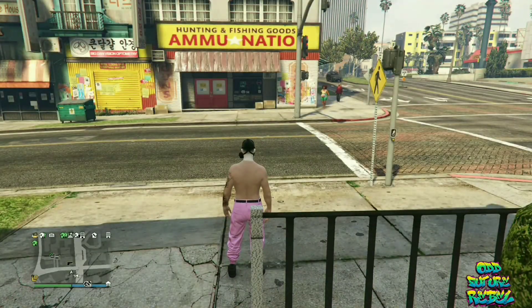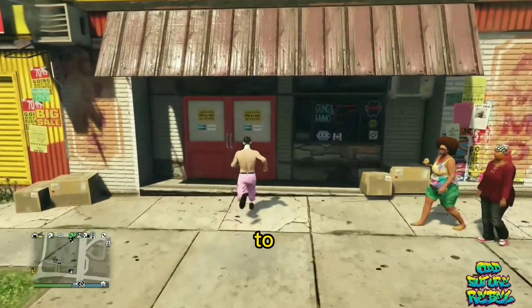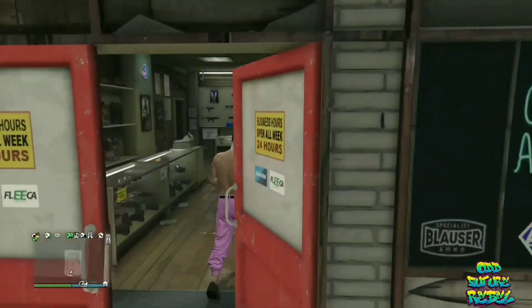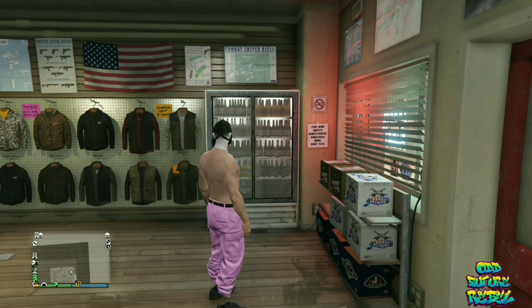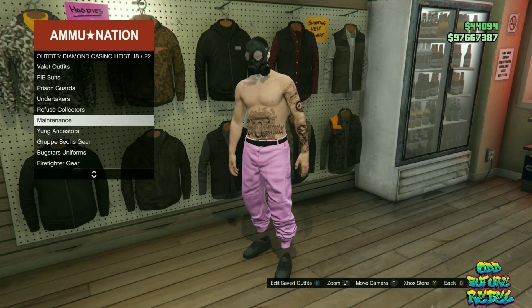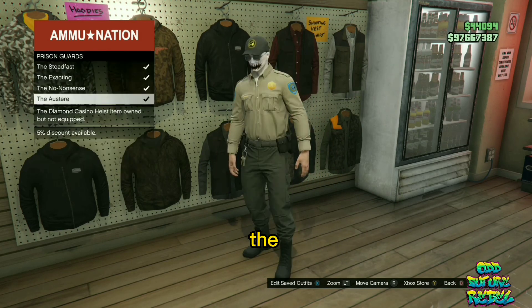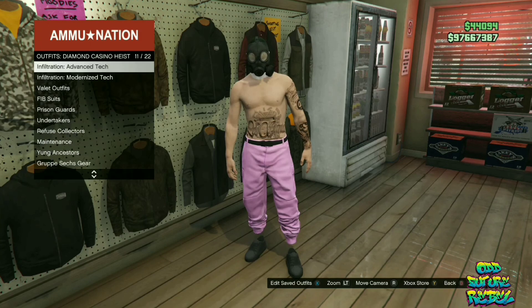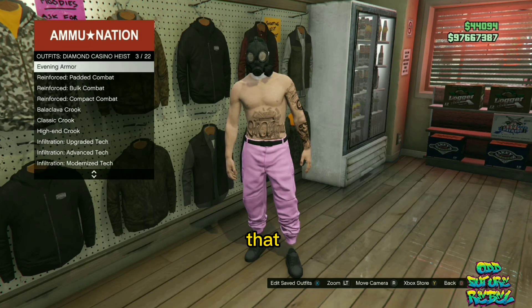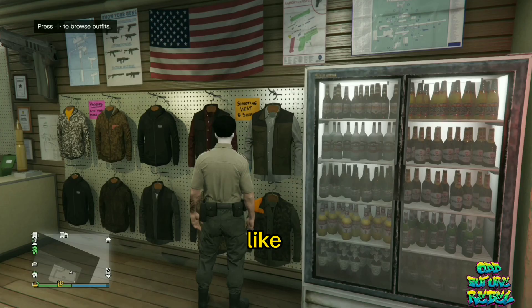Once you spawn in, make your way back to the Ammu-Nation store and go over to the outfit section again. This part is optional — you can select any outfit that has a belt on, for instance the prison guard outfit or the maintenance gear belt. Just select the outfit that you want the belt from and equip it on once.